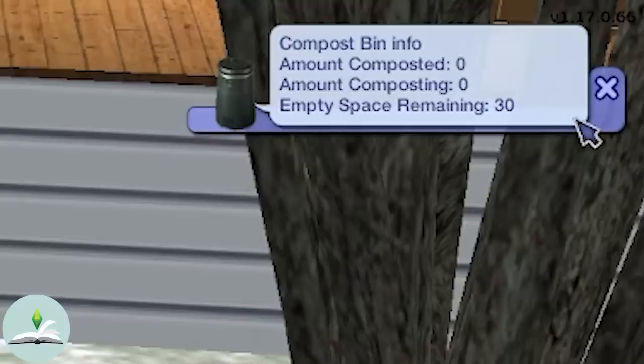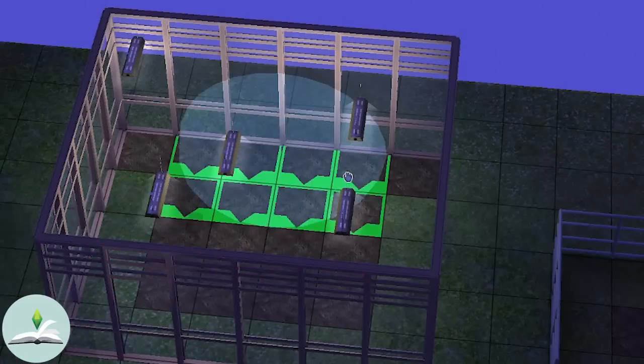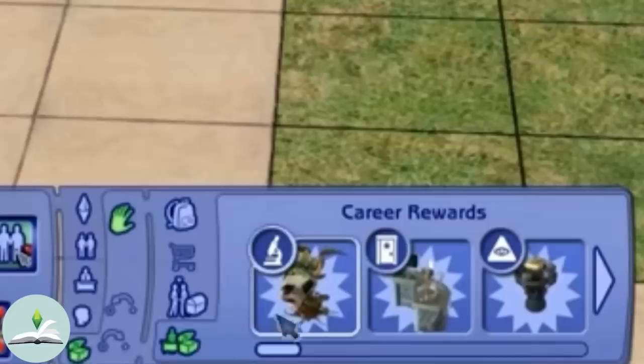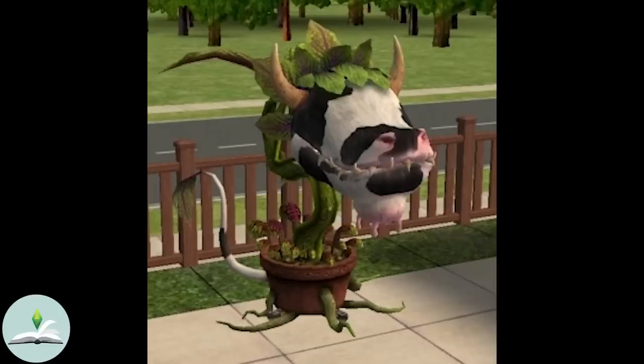You can also get a compost bin where you can throw in dead plants or raked leaves and turn them into compost, so you will have to pay less — or even nothing — on fertilising your garden, depending on how much compost you have made. You can also get the garden spritzer, which is a standard sprinkler that comes in three different sizes covering a certain percentage of tiles. The Sims 2 University also introduced the cowplant, which isn't necessarily part of the gardening feature — however it's worth mentioning. The cowplant comes as a career reward after completing the natural science career. You can feed and milk it — however, it can eat your Sims. She deserves a whole other video so stay tuned.